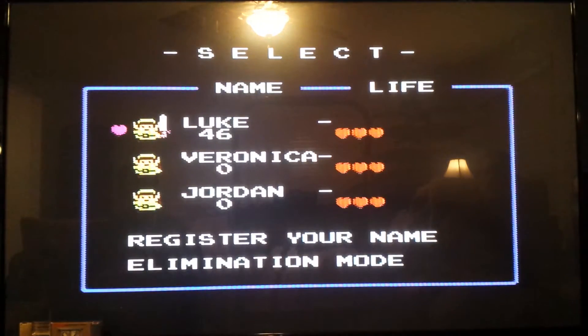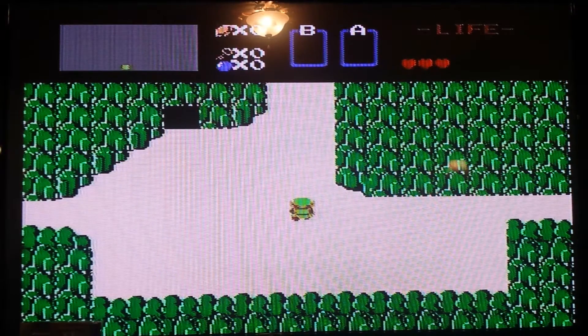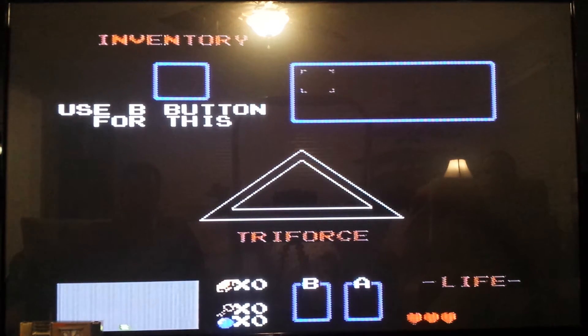Showing you the trick cheat to save at any time in Zelda. You need two controllers. The first controller brings up the menu, and the second controller presses up and A.